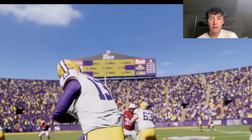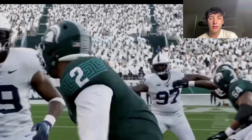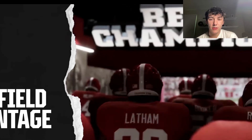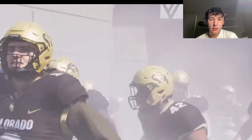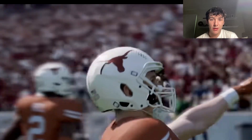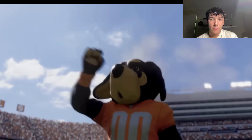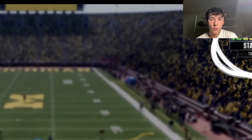From Tiger Stadium to Happy Valley, EA is pumping the sights and sounds of the most iconic home field environments right into the game — that's so cool. With home field advantage, the host team has the upper hand as the visiting team faces various degrees of home field pressure.